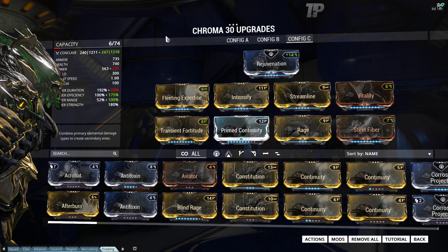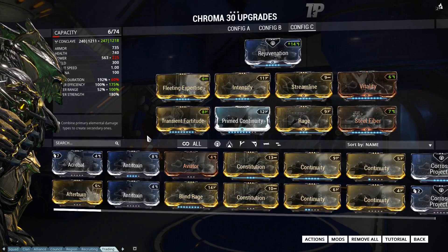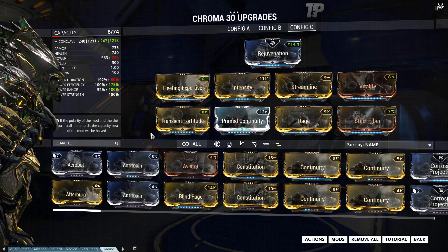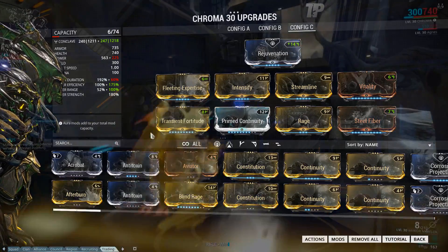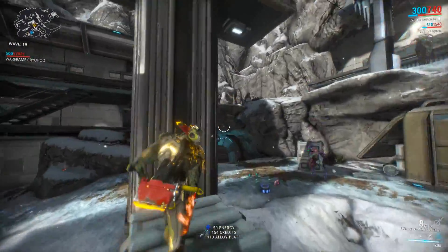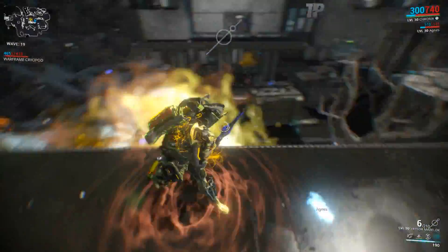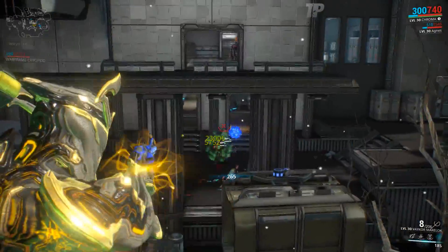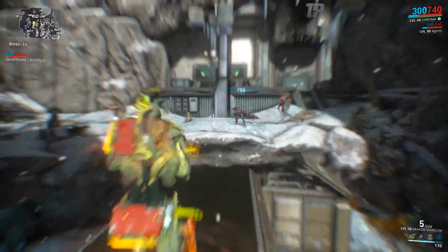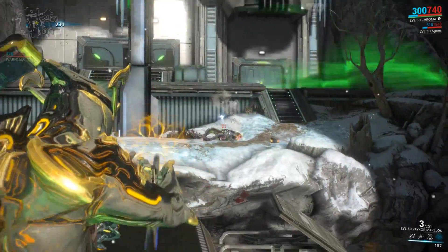My Effigy build is very similar to my Vexing Ward build, except I've dropped Prime Flow for Streamline and swapped Narrow Minded for Fleeting Expertise. I'm thinking of adding a fourth Forma — I currently have three — because it would let me fit Blind Rage into some builds. But I'm not sure it's worth it; I enjoy spending less energy and using my abilities more often rather than having slightly more powerful but costly abilities. The reason Transient Fortitude, Prime Flow, and Prime Continuity are two ranks from max is simply because I need more fusion cores to fully max them.